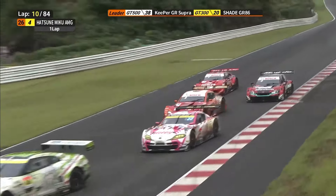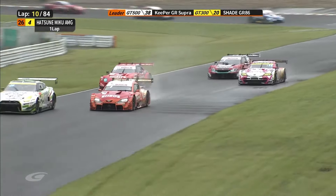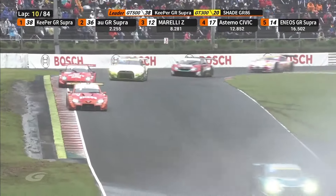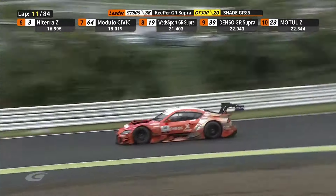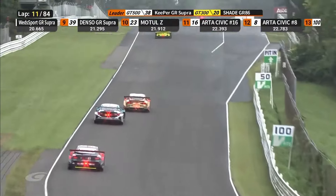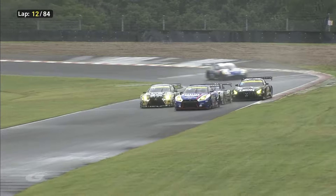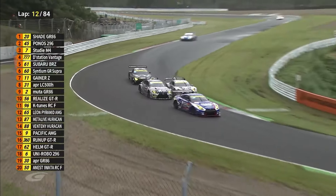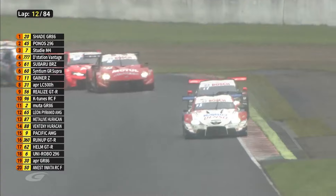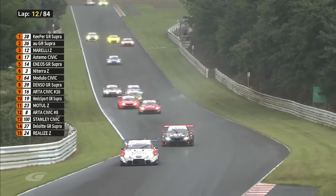Takaboshi is trying to get up the inside of Takuya Izawa — he settles it out in the traffic, dealing with the Arbishat Supra and the GTR, and it works nicely for Takaboshi. He's certainly able to get his way through on Izawa. His next target is working through the GT300 traffic. This is amazing racing in wonderful conditions — Takaboshi is doing really well despite the heavy ballast. It's not entirely clear which positions we were watching there.